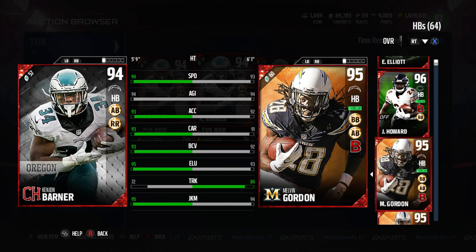I'm going to show you a comparison to probably the back most similar to him — I have the milestone Melvin Gordon. Kenyon Barner beats him in everything except trucking, and neither of these guys are trucking backs. I don't think there's a big difference between 84 truck and 72 truck. He beats him in speed, acceleration, carrying, ball carrier vision, elusiveness, and juke move. That's insane.